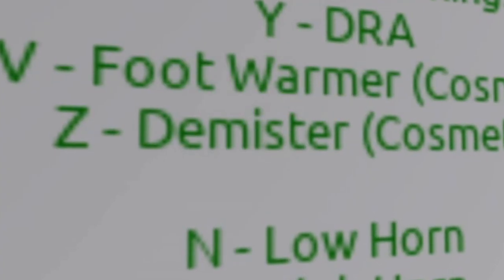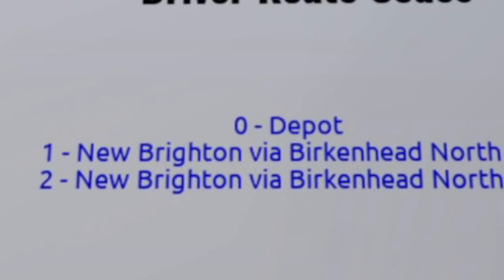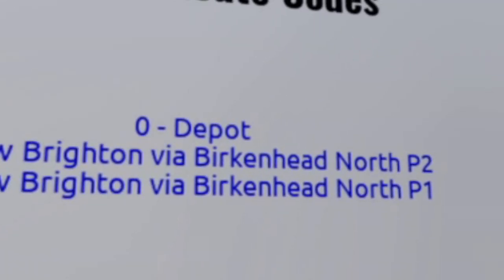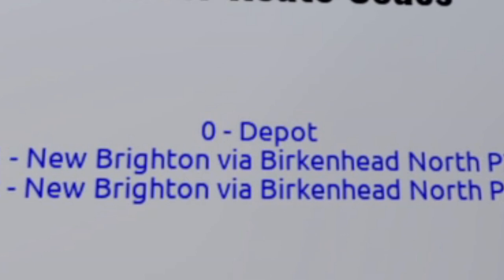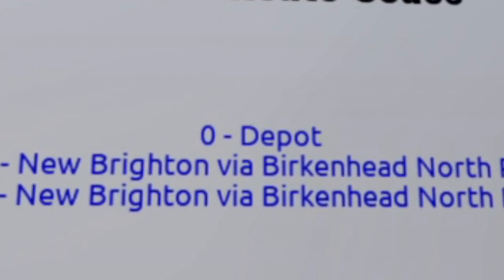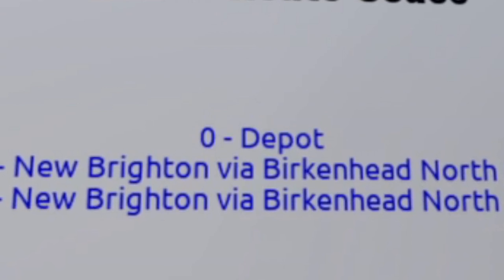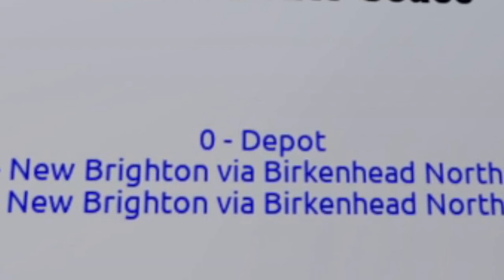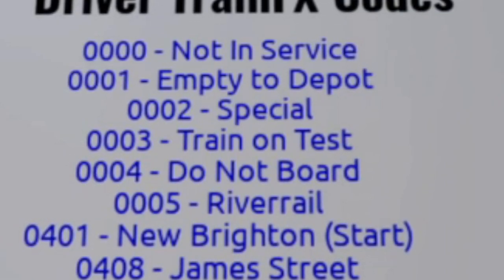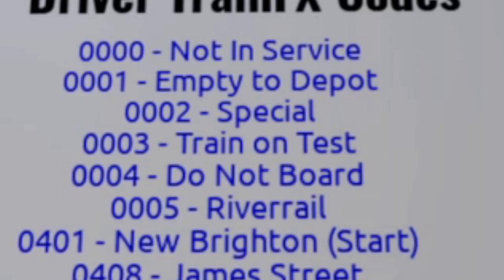You can see there are a lot of strange features in the train making it very realistic. These are the driver route codes. They pretty much decide which platform you go through when you drive through Birkenhead North, which can be a busy station because it's where the depot is located. Select two for the platform which juts out, one for the normal platform, or zero to go via the depot. These codes here are a lot more important — they display your destination board and you will have to use these later on. But let's go spawn our train.